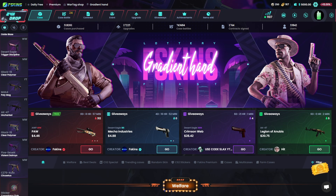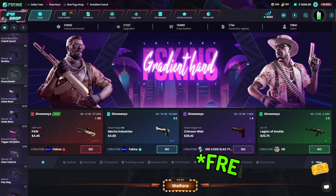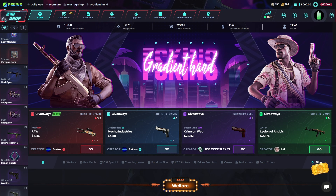Remember to only gamble if you're over 18, and if you are, go ahead and check out our link in the description for FSkins. You'll get a free deposit bonus and you can even enter our giveaway to win some free skins. It's free money — who doesn't like free money?